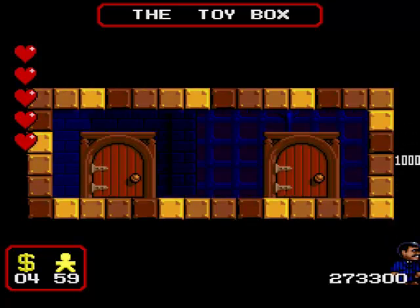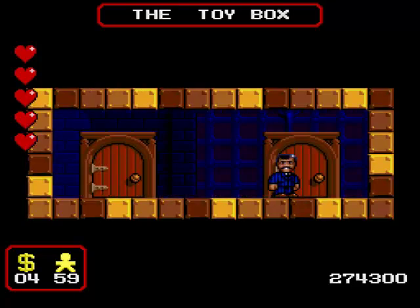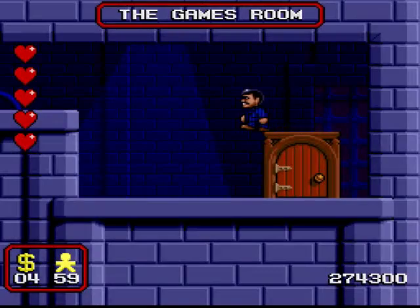By the way, you can also drop down the right hand side here - it makes no difference really, it gives you the exact same amount of bonus points. Now I could take this door over to the right here, but it's actually a shortcut and I'd skip a couple of rooms, and I'm not going to do that because I'm trying to show off everything this game has to offer.